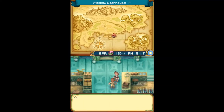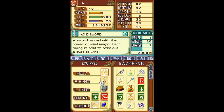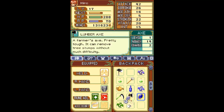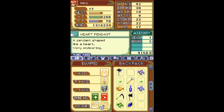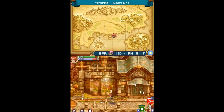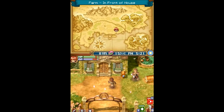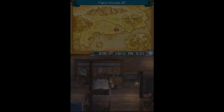We get our own Heart Pendant — nice. More magic attack, I'll take it. It's only a slight defense hit, and I like the INT bonus. But I think that's gonna be it for now.